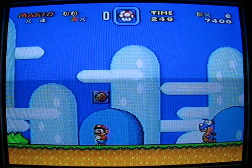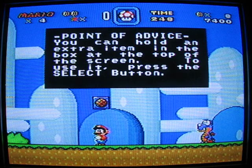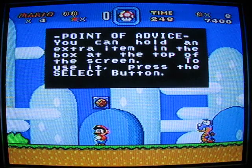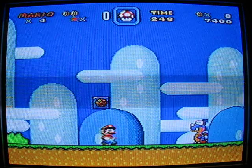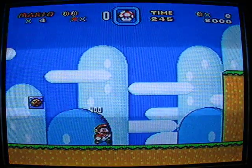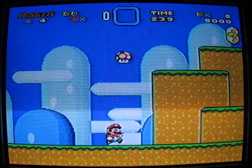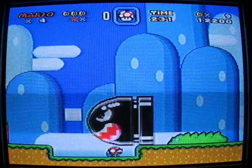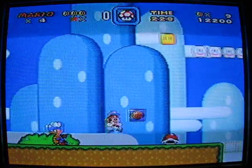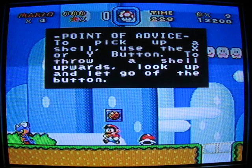There's a midpoint flag — if you die you continue from there. Point of advice: you can hold an extra item in the box at the top of the screen, and to use it press the Select button. The Select button is also used for switching items, but since I only have mushrooms right now I can only switch mushrooms — I'll demonstrate that better later.